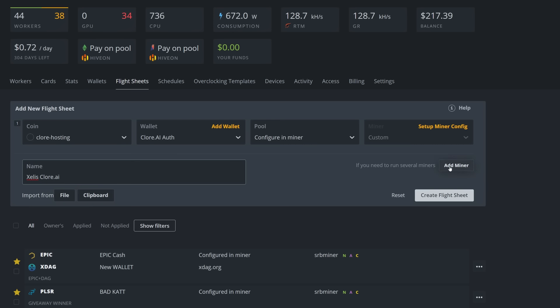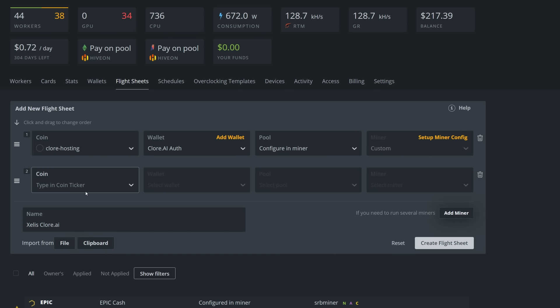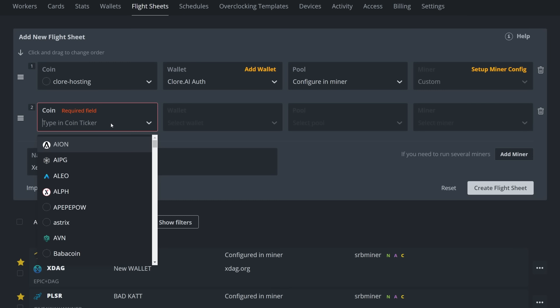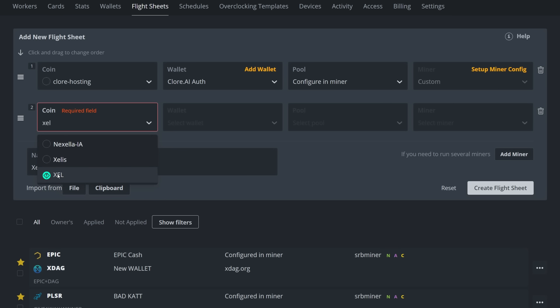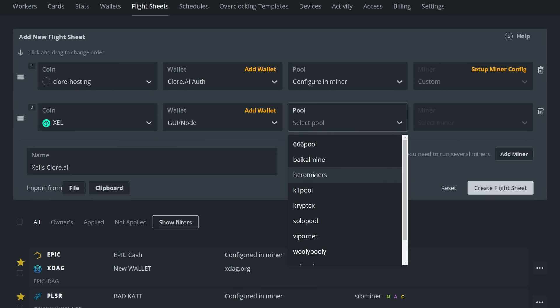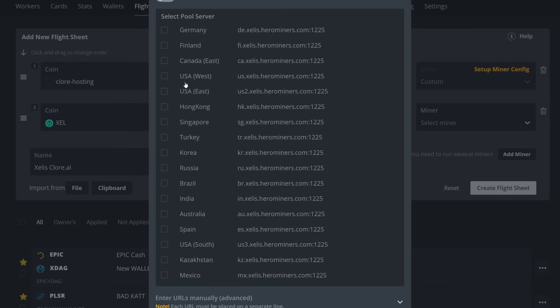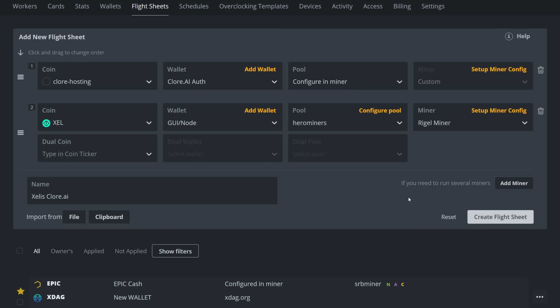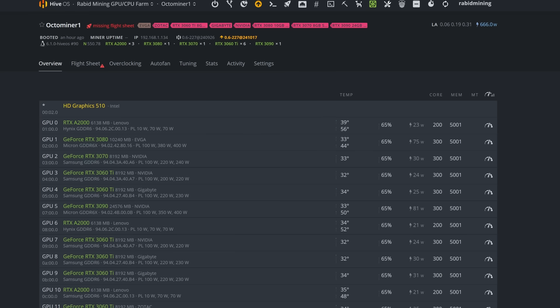We also need to add a miner so we can mine Exalus as the fallback. Most of you already know how to mine Exalus — if not, check my how-to-mine video. Here we put in Exalus, pick our wallet, select the pool — I'm going with HeroMiners USA West — apply those settings, choose Regal Miner, and that's pretty much it. Now I'll create that flight sheet.